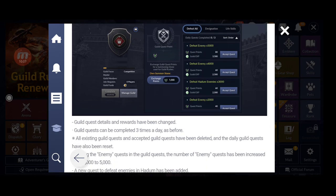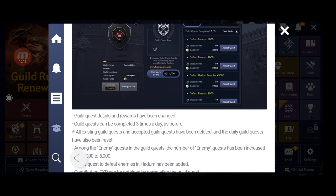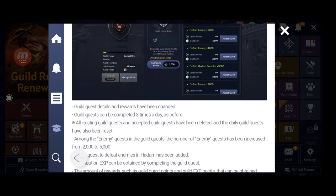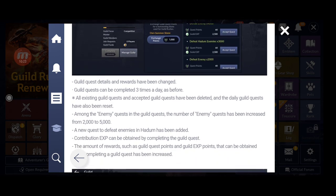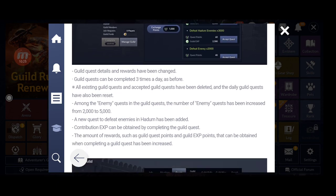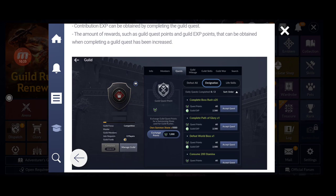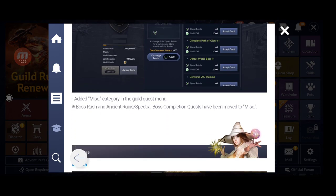For guild quests, kill quest details and rewards have been changed. Kill quests can still be completed three times a day as before, but all existing guild quests have been reset. New daily guild quests require defeating enemies, and a new quest to defeat enemies in 'Hado' has been added. It's now much easier to contribute to your guild — just kill monsters!